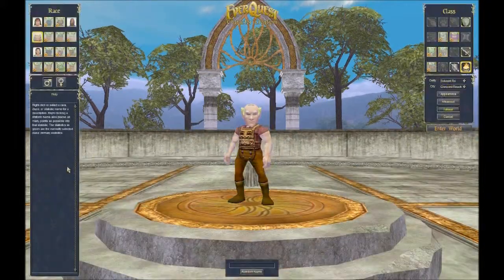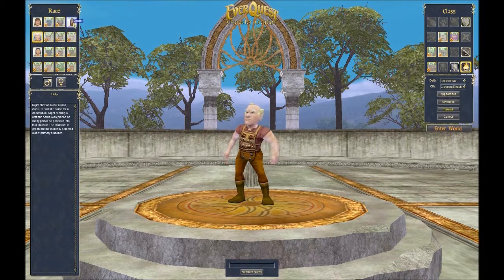Here I'll just press create character. You have four different races available for free and four classes available for free, out of 16 different races and 16 different classes. We're talking about humans, gnomes, barbarians, and erudites. Then we have warrior, wizard, rogue, and cleric available as the free classes.